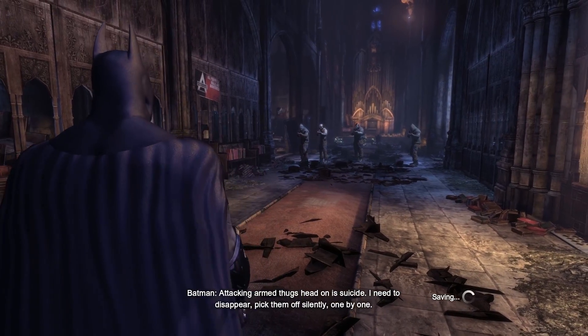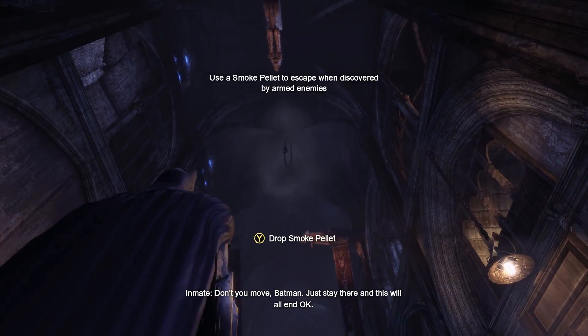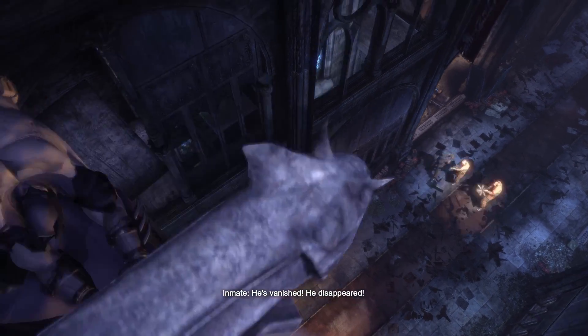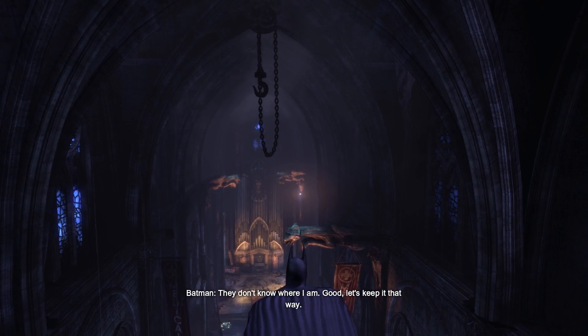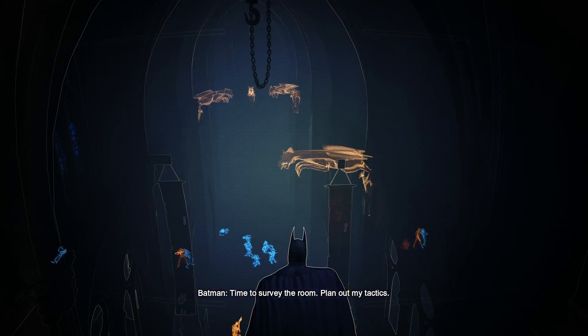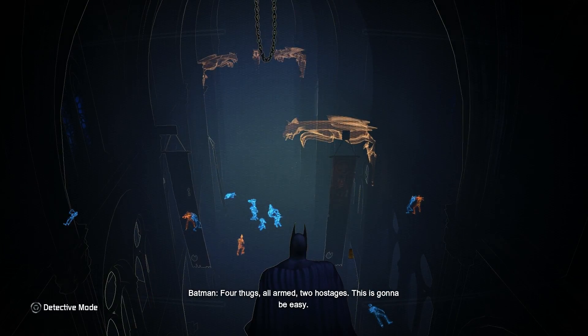Didn't actually expect him to just run up at me and kick me in the head. Let the lady go, bat freak, or these people all get a bullet in their heads. I think he should do what he says — it would be a shame to get blood all over my nice new outfit. What do you think, bat brain? Mr. J is really not up to a visit right now — he's not feeling himself. He's not doing so good and that idiot doctor I sent didn't help. I've gotta run boys — if he tries anything funny, kill him. I need to disappear. Pick them off silently, one by one.